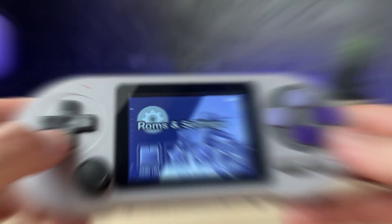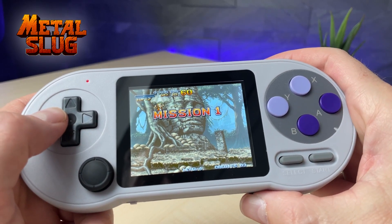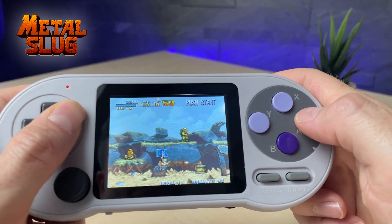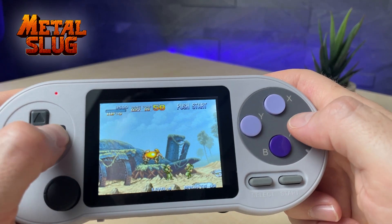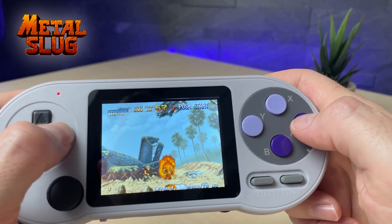Let's jump right into some gameplay. Let's start with an arcade game and play some Metal Slug. The button layout fits perfectly for this game, and what I particularly like here is the analog stick right next to the D-pad. This makes it pretty easy to switch between the D-pad while running around and using the joystick to shoot enemies.